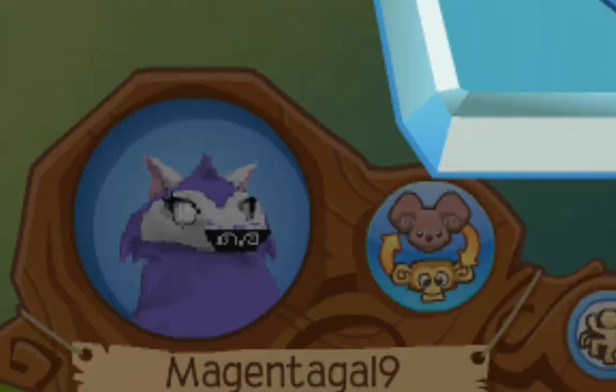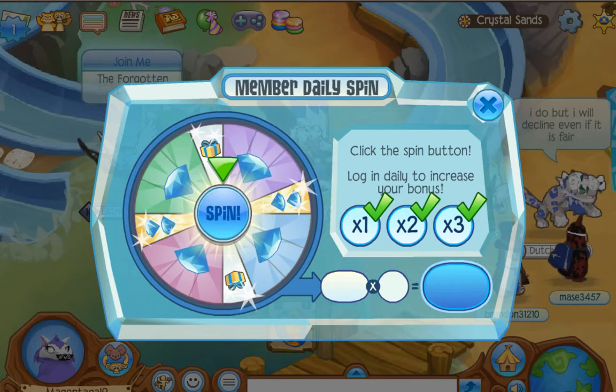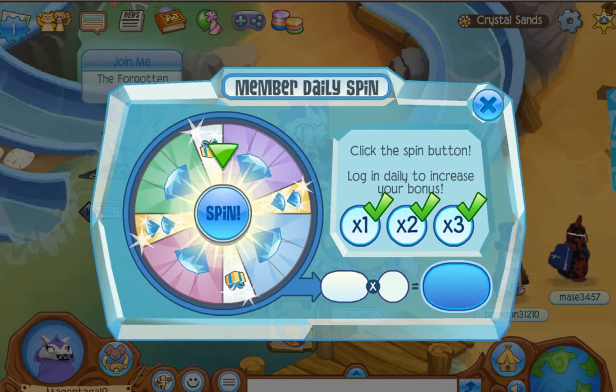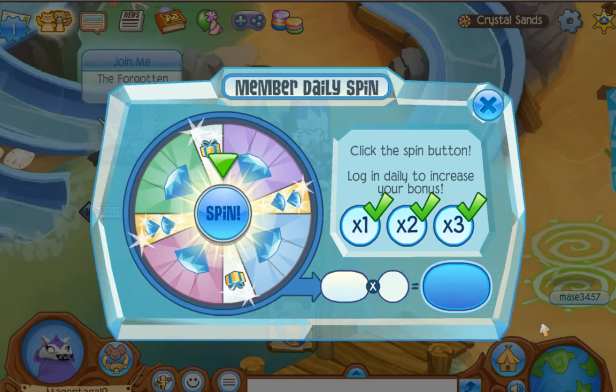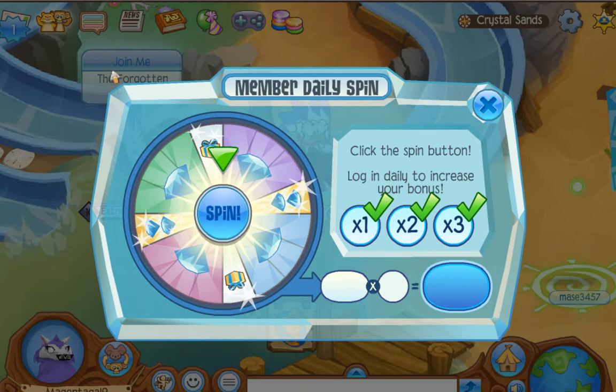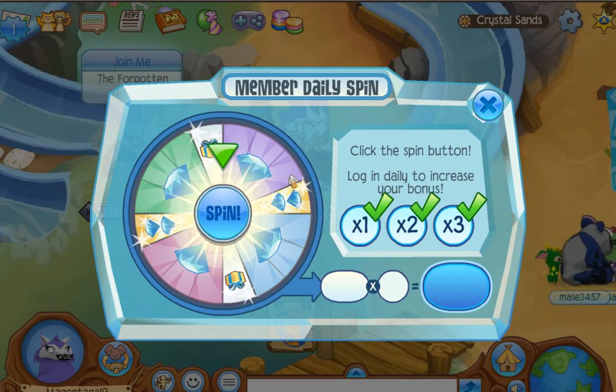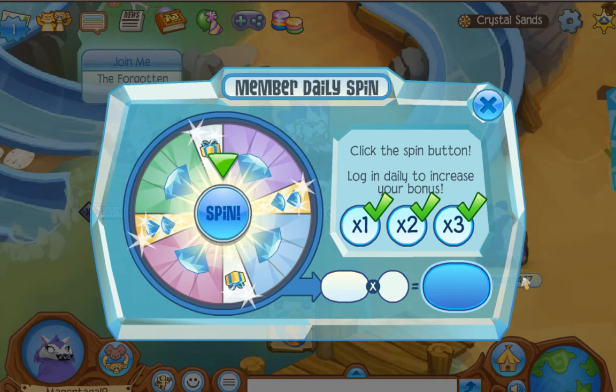Then you have to look around your surroundings — where are you in Animal Jam? Do you see a penguin? Do you see someone doing the Forgotten Desert? So you click on the coolest animal that you see. I see this panda, so I'm just gonna click on the panda.